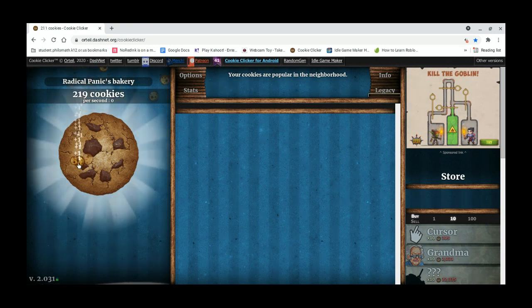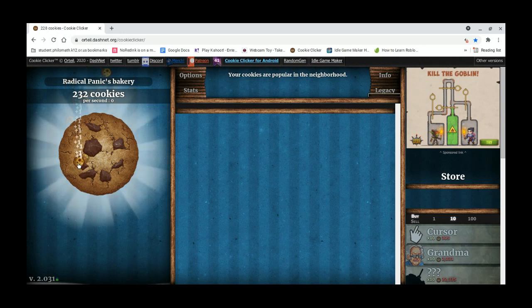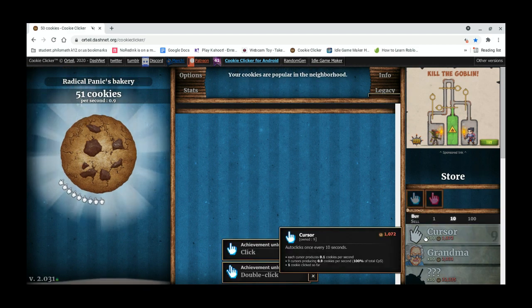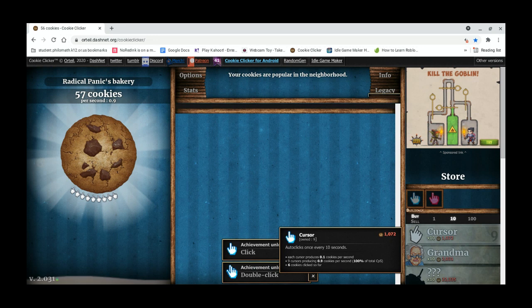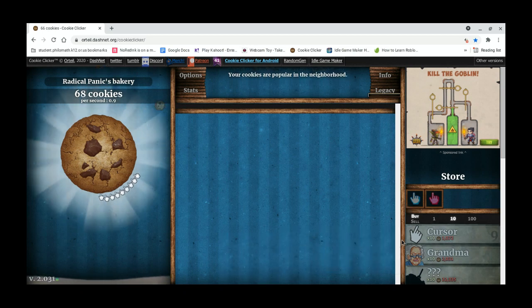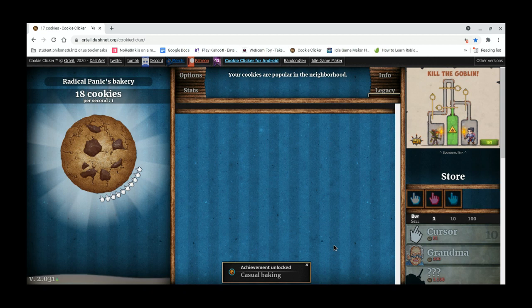I've done this since second grade, this is easy. Once you buy that you instantly get 10 cursors, which is very good. That means you can already get one cookie every second — though of course I clicked it a second too soon. There: one cookie per second.